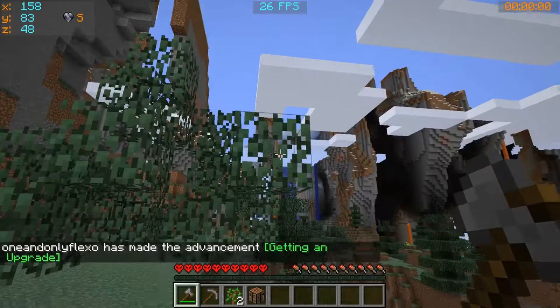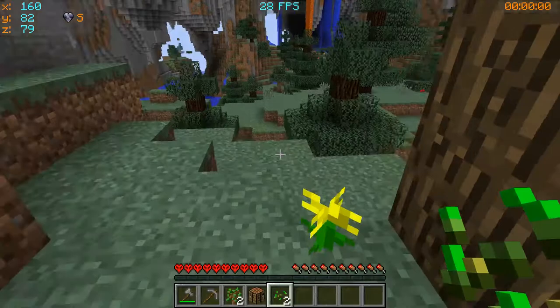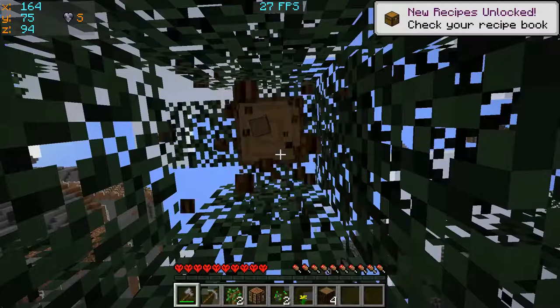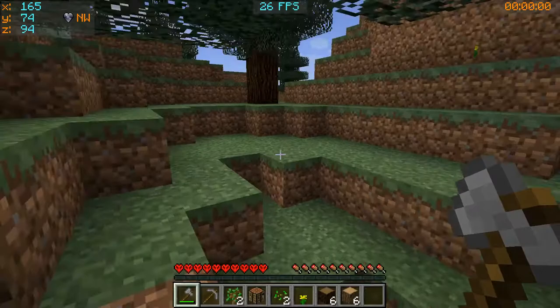Oh, this is crazy awesome! There are some seeds for us. I'm going to need some dye for the stained glass. I think my plan is going to be to chill on top of one of these mountains — I think it'll be safest.